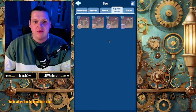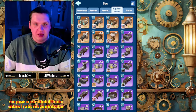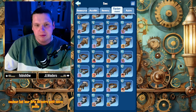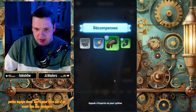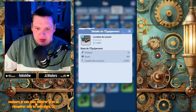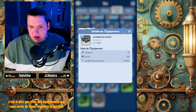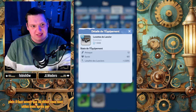Les équipements, vous pouvez en avoir de plein de différentes couleurs. Il y a des verts, des gris, des bleus, des violets et des jaunes. Il faut bien comprendre une chose : la couleur fait la rareté de notre petit équipement. Le premier équipement, c'est le gris, un équipement commun, c'est-à-dire que ce sont des équipements que vous aurez de façon régulière, très faciles à avoir. Au début, ils vous sont utiles, mais après, ils ne vous servent plus à rien.